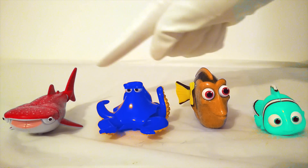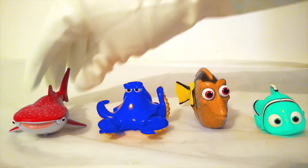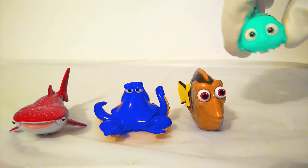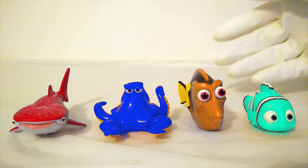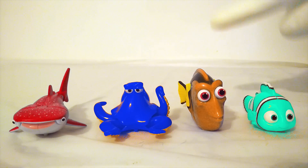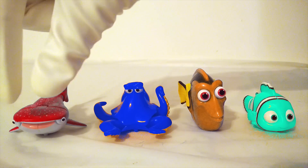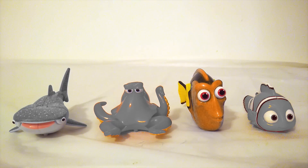These Finding Dory toys have gotten their colors all mixed up. Destiny is red, Hank is blue, Dory is orange, and Nemo is teal. That's not right. Can you help me get them all back to the colors they are in the movie? We're going to start by taking away all their colors so they don't get mixed up anymore. Now that we've taken away all their colors, we can start putting colors back on.